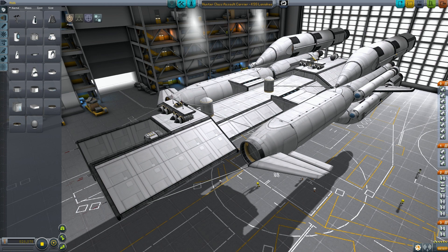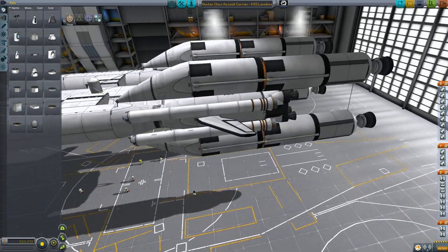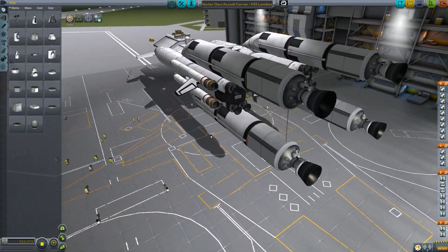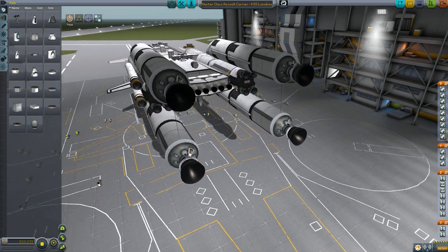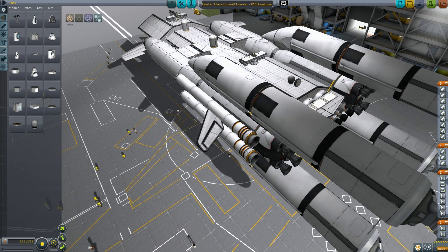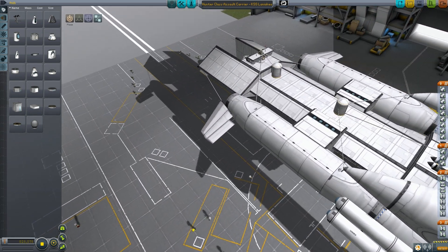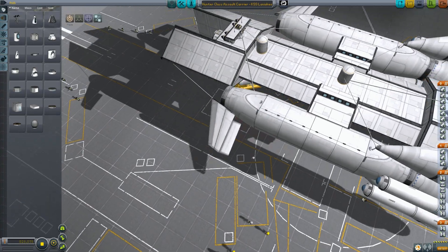And here it is in orbit after a gruelling ascent, but we'll get to that later. This is the whole ship in the space plane hangar, or should I say spaceship hangar, including the launch stage here that will take it almost all the way up to orbit before we fire up her six atomic engines. I was looking at a Battlestar just prior to building this. I thought putting hangars on the side sponsons was a great idea. I think some of you noticed my influence.